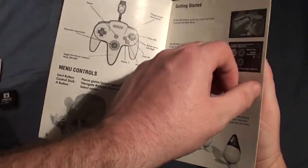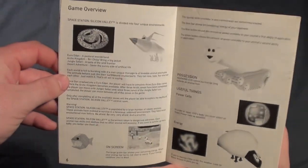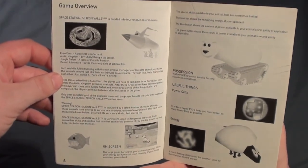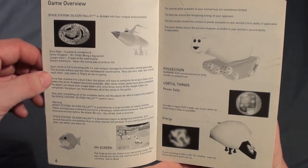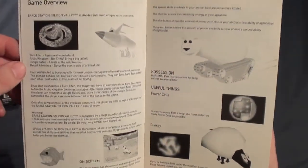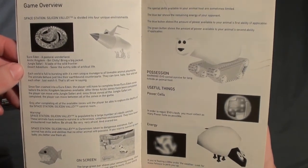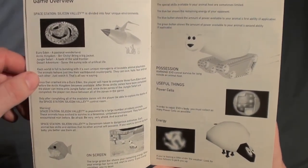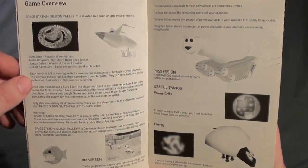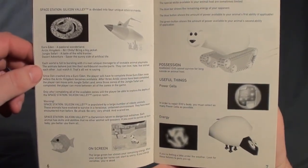Every animal has their own abilities. You have to go through 31 levels. Now the last level — depending on how many power cells you get — determines how good a robotic body you have for that final level. If you get none you have a bronze one, which is weak. 200 gets you a silver one, and if you get all 390 you get the gold one, which is a lot stronger.